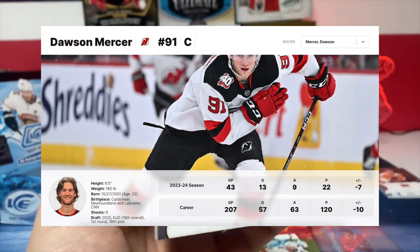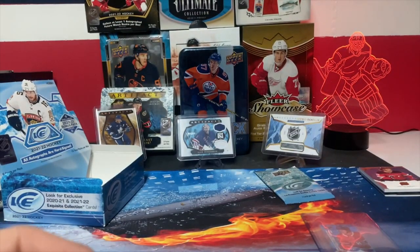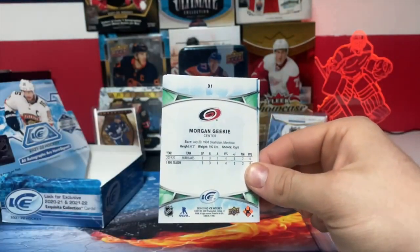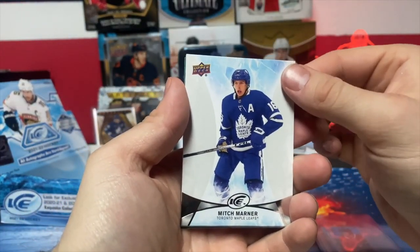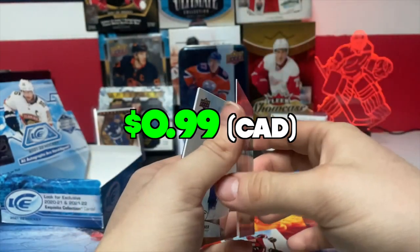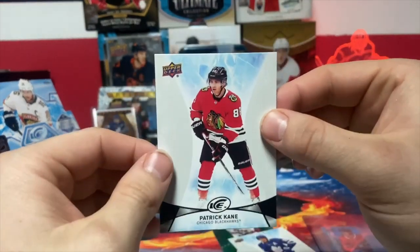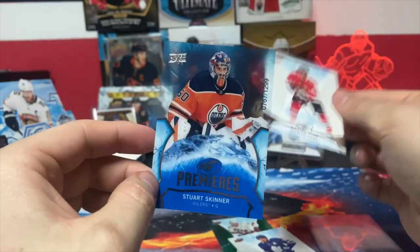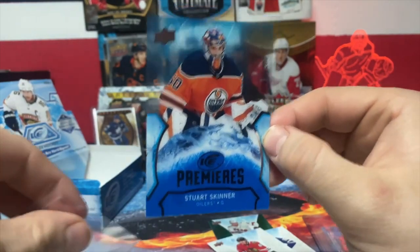Let's get on to the 2021 ice premiere pack. We need to get a Laffy or we riot! We got a green Morgan Geeky in the back. Victor Schorstrom base, Mitch Marner base, the green of Geeky - not numbered. Patrick Kane. And our ice premiere is Stuart Skinner of the Oilers, out of 499 - that's a very very good one to get! I was just watching that game where Tavares pretty much ran into him - no penalty either, that's crazy.